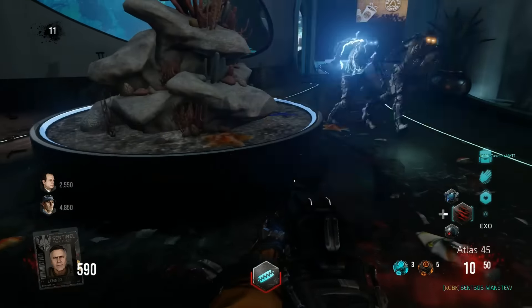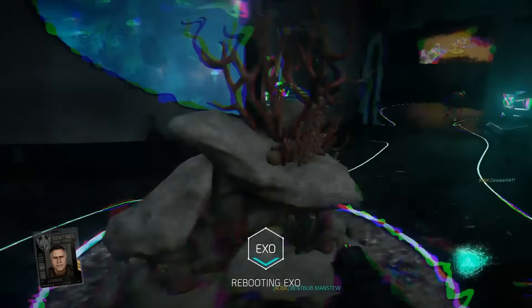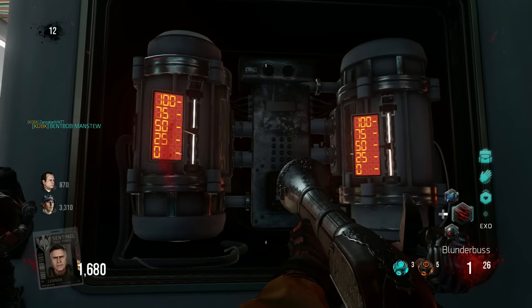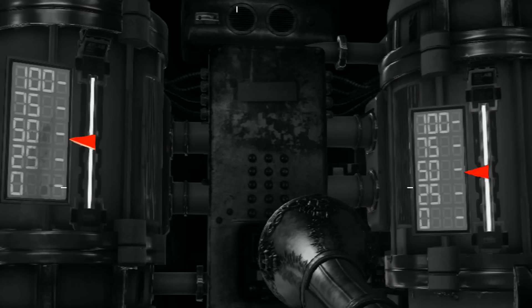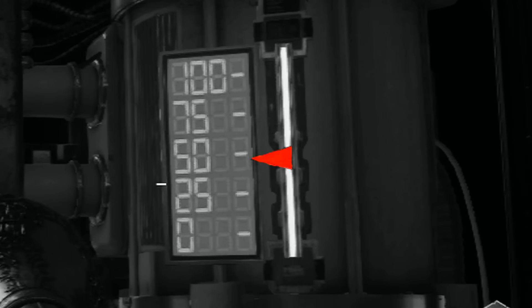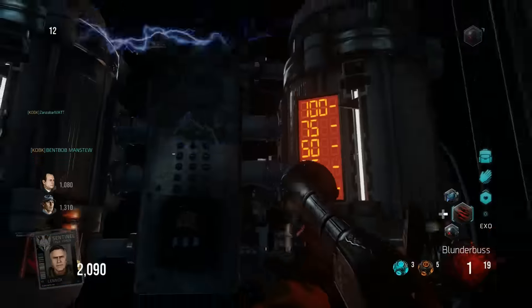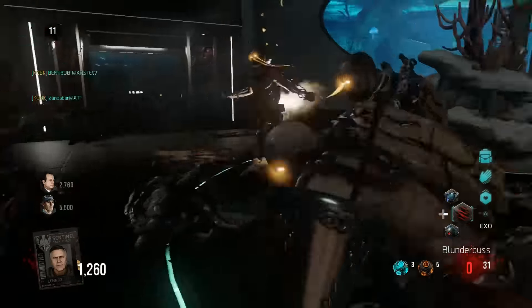You'll have to do this several times to charge the panel to 100%, and it will probably take more than one round. Here's a tidbit some have not noticed: if you look closely at the electrical panels right here, you'll see that each of them have a status indicator to show you the progress of the charge. It'll slowly rise from the bottom at zero all the way to the top until it's charged at 100% and then it will start sparking. You'll know it's complete because Angie will say the capacitor is charged.